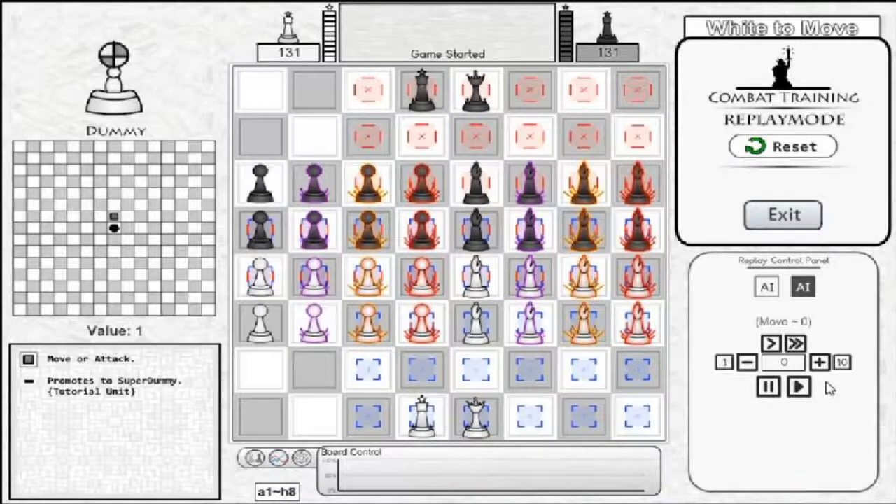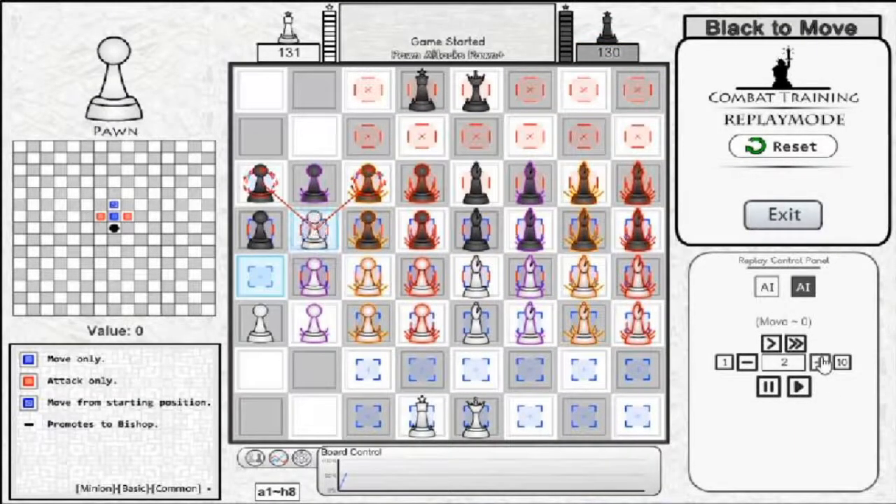Each tier of Pawn and Bishop is unique and carries with it a different strategy, however most of the tiers are similar enough that they can fit the same general purposes. The base tier of Pawn costs 0 value, however it can only attack what is diagonally in front of it, or move forward once base, 2 if it hasn't moved yet.